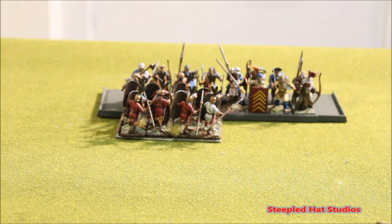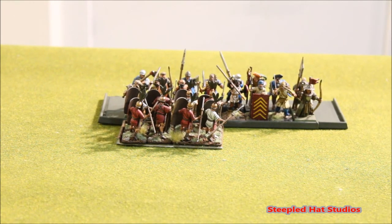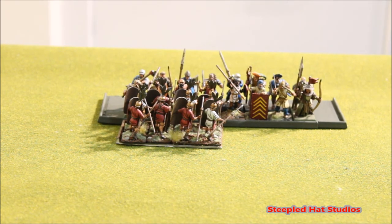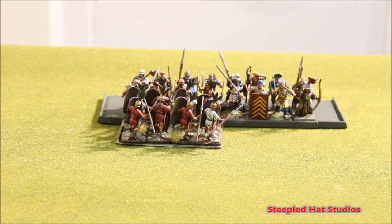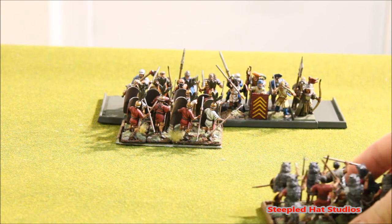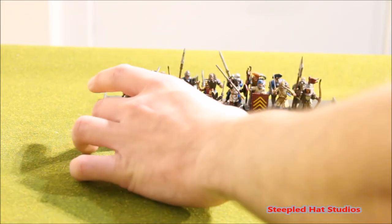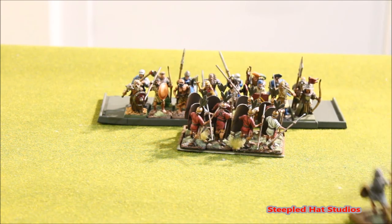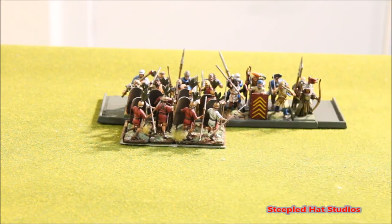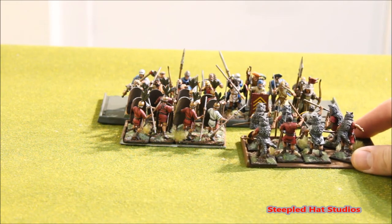I charge in from the side and get the most direct route — that's legal. These guys fight for a turn; maybe some wounds happen, nobody breaks, nobody flees. It's the enemy's turn — let's say there's a draw. On the Roman turn after that, I now have space for my other small unit to come along and join in the fray from the side. Remember, if I'd been in the dead center, there's no room for them to join in. A standard size unit cannot fit in that frontage — it would be too long. It has to be a smaller unit that fits the frontage and meets the center front of the enemy.